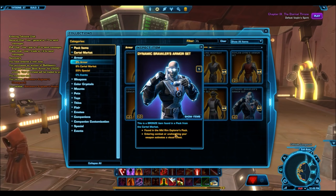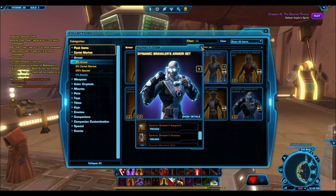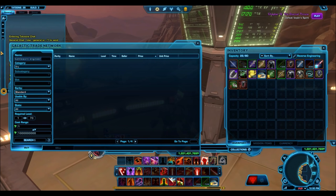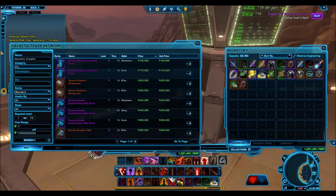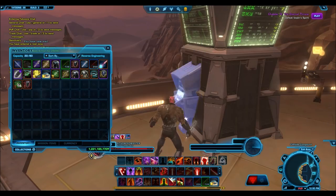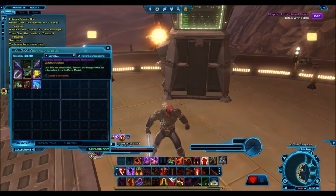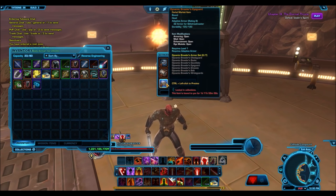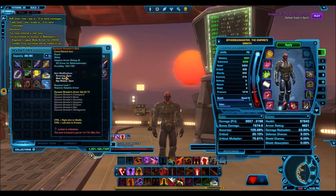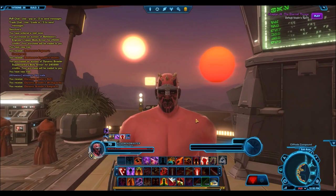Finally coming in at number five we have one of my favorites — the Dynamic Brawler Helmet, which isn't really a helmet at all but rather a little circlet that comes up on your forehead. It is bronze and so very affordable on the GTN, and when you unsheathe your weapon your eyes actually glow white. This is one of the nicest visual effects because it's great for role playing — you could pretend that when you get angry your eyes glow white showing you're ready to attack. It's similar to what happens in TV shows when a supernatural creature like a werewolf or vampire gets angry and its eyes glow, and your character can be imagined the same way.